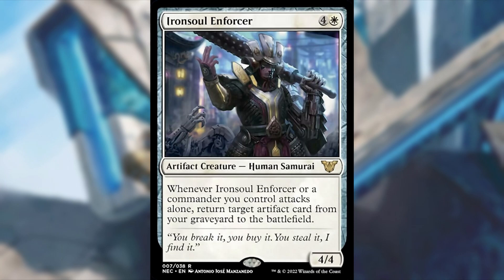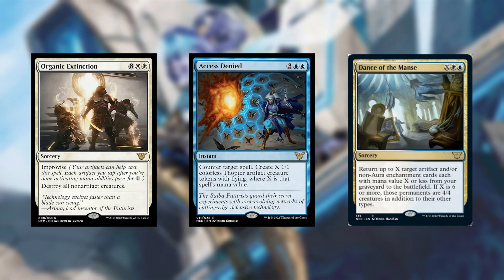Next up, I figured these were just too expensive to keep. First is Organic Extinction — 8 and 2 white, a sorcery with Improvise, meaning artifacts can help cast it by tapping for one. It just says destroy all non-artifact creatures. While that synergy is amazing, I still want to do something with the stuff I tapped, and I can't do that anymore. If this is in my hand early, I have a 10-mana spell that's going to do nothing for a long time. It's a pretty good one-sided boardwipe, but I felt it was too expensive.